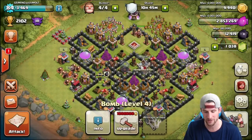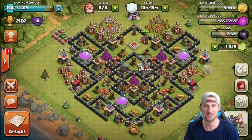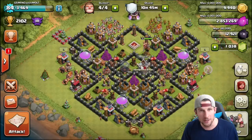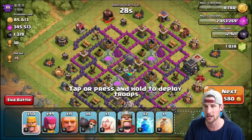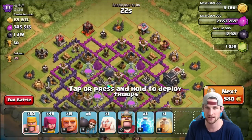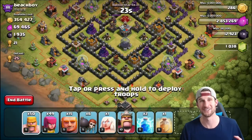Now we're going on the attack to find a little gold, since we still need to collect some. If I can get trophies I will, but I won't be upset if I don't. We're at 2,100 trophies — I've never been this high on my Town Hall 8 before. I'll break this shield and be back in a couple seconds. Look at all that elixir and dark elixir — we'll find a better base though and be back shortly.